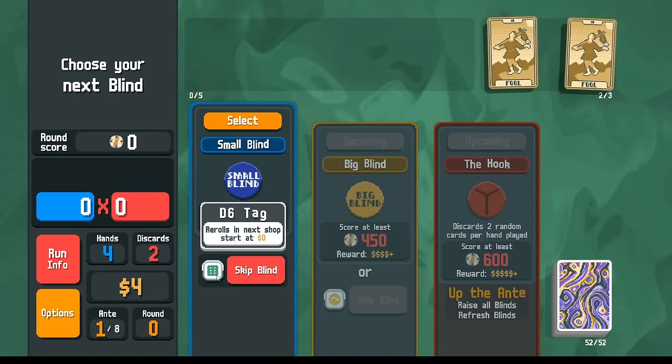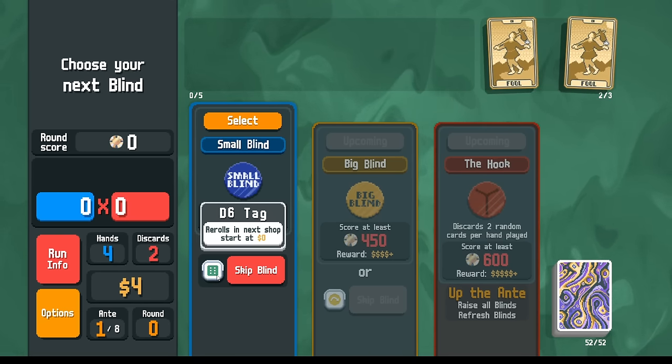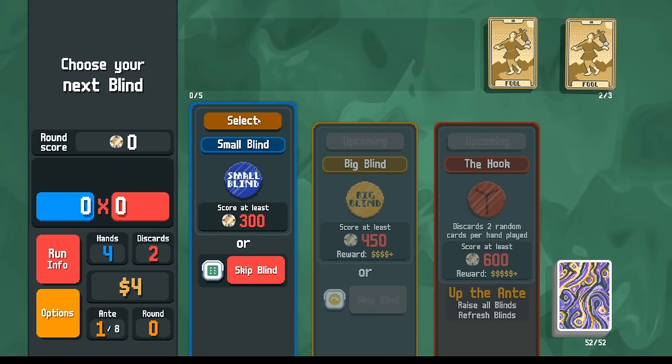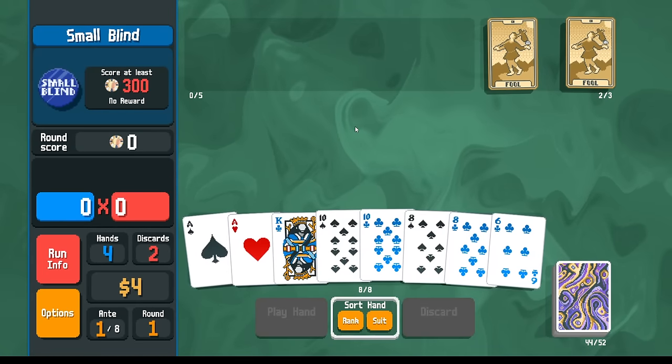I think it's similar to the Economy tag, the one that doubles your current amount of money. D6 tag kind of functions similarly, but here in the early game, of course, we can't afford it. So we'll just go play out the first round here.